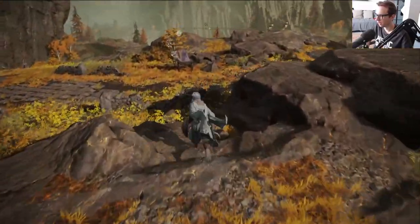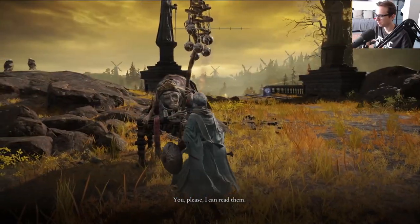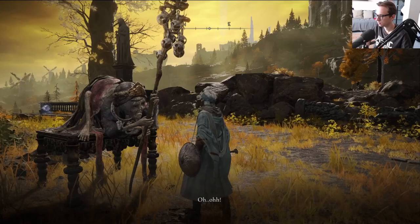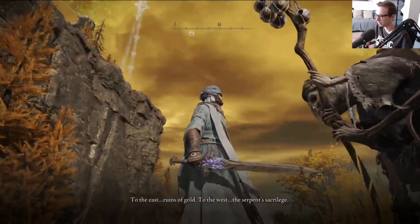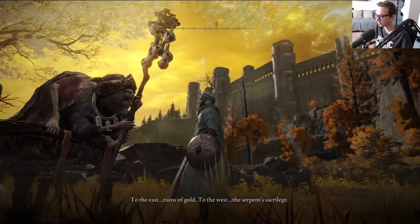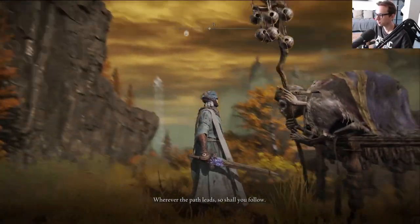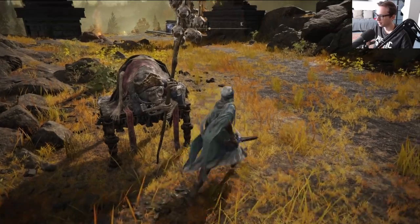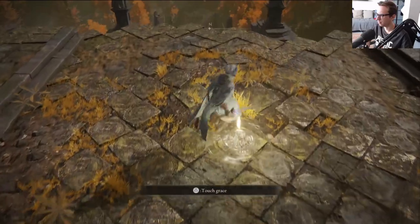We're going to talk to the crone here and she's going to talk her stuff. God, they're so weird looking - someone needs to do a deep dive close-up look at these things. Is she holding her staff with her feet? No, she's not. Depending on how you do against these bosses, what she's saying is very, very true. So that bottom path in the forest has some good bosses - it has the worm face, I think it's called.